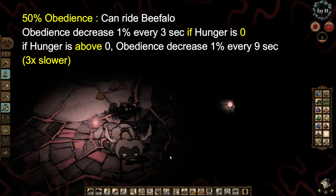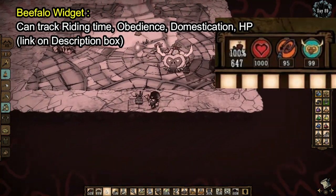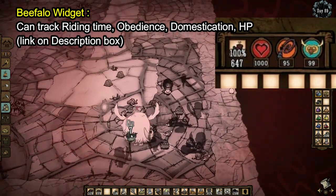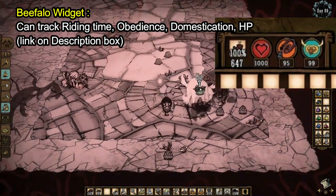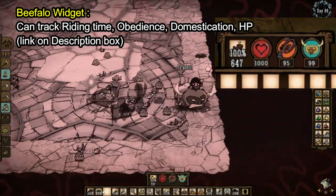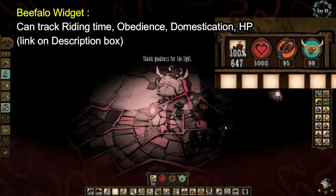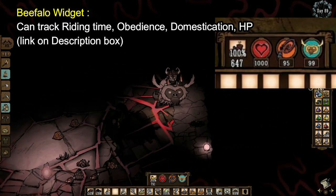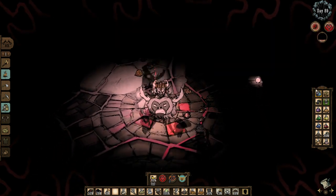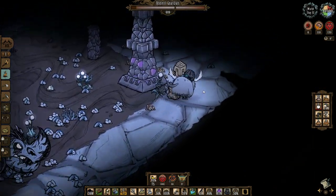Also, using a beefalo status tracking mod will help a lot, as it shows how long you can ride the beefalo before being bucked off and other details. Regardless of my personal opinion, beefalo is very useful especially for low HP characters like Wes, Maxwell, and Walter — since Walter loses sanity whenever he takes damage, beefalo is perfect for him.